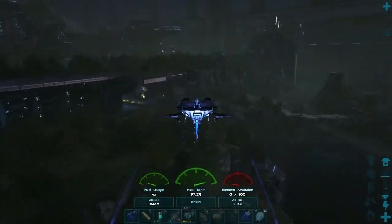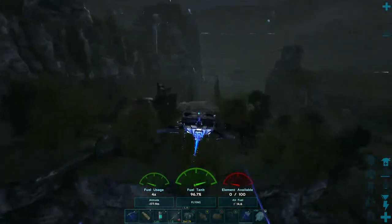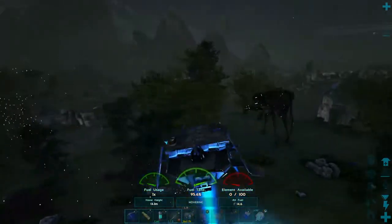Let's go over here and find a wild Strider. There's one there — and it has the god roll as well. Let's see what level it is.